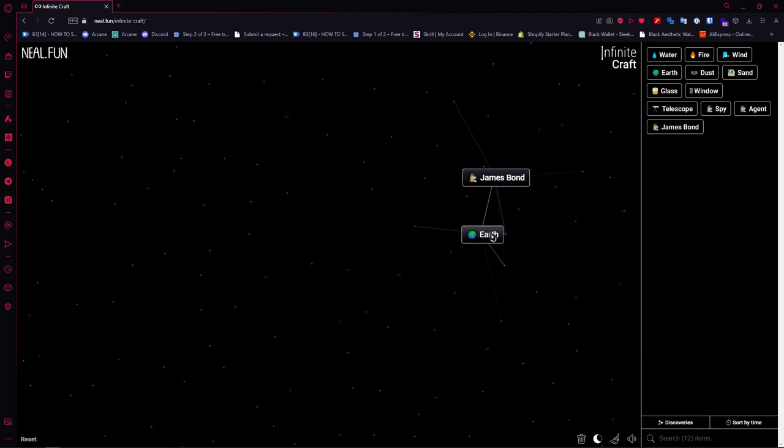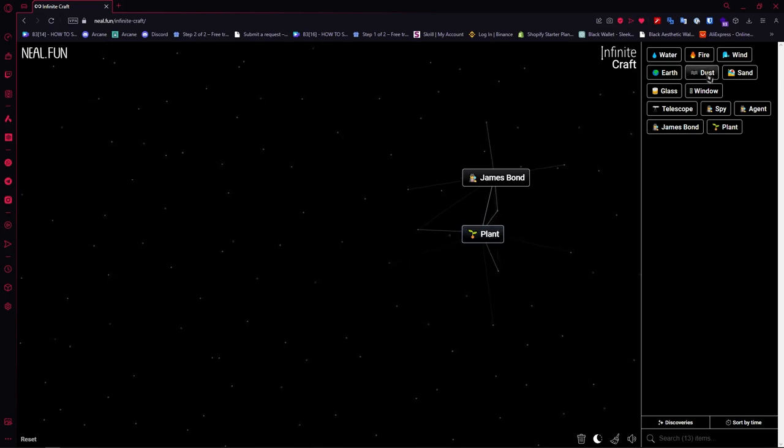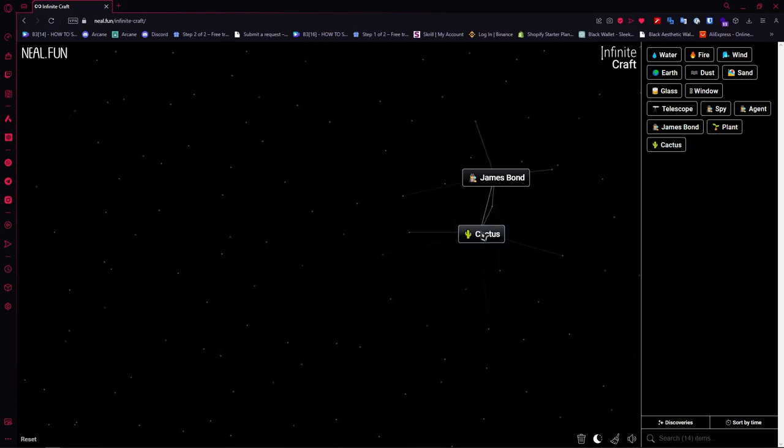Once you have James Bond, go for Earth right here and Water right here, add these two up so that you'd have Plant. Then once you have Plant, go for Sand right here so that you'd have Cactus.